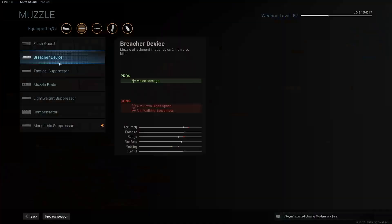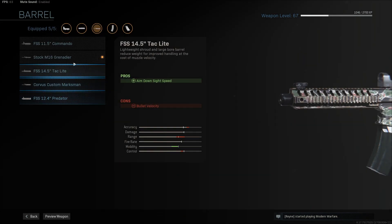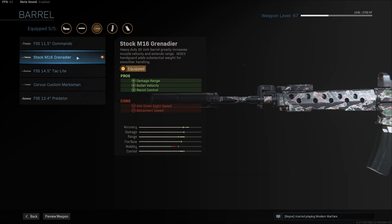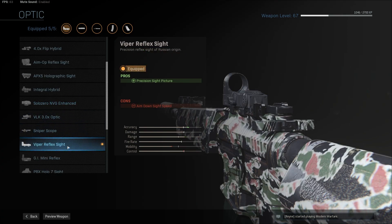Like with most of my ARs, the monolithic suppressor is my go-to choice. The extra damage range will help in long range fights while still keeping you off the radar. The stock M16 Grenadier barrel adds even more damage range, bullet velocity, and recoil control — one of the most popular barrels on the M4A1 and it fits every build.